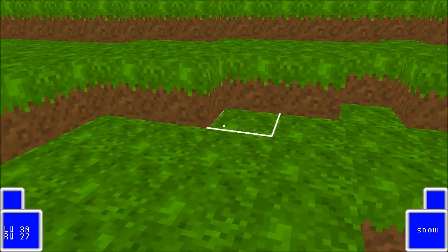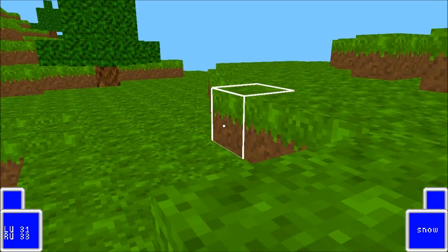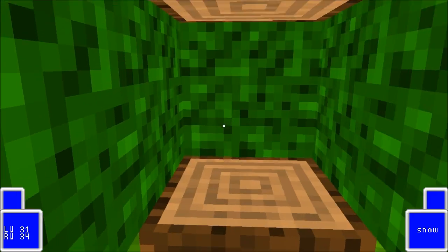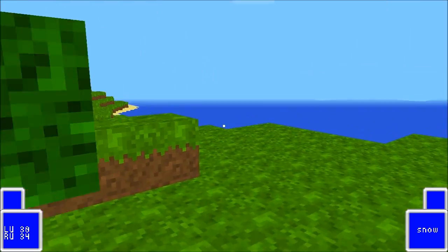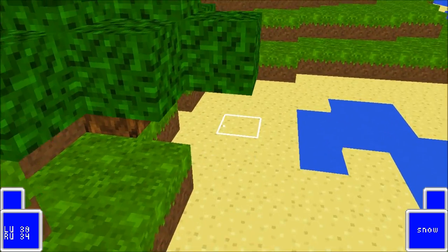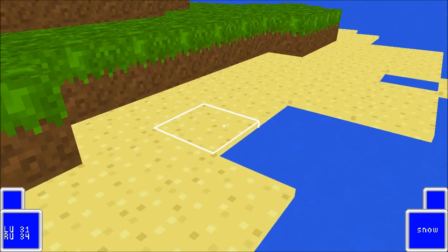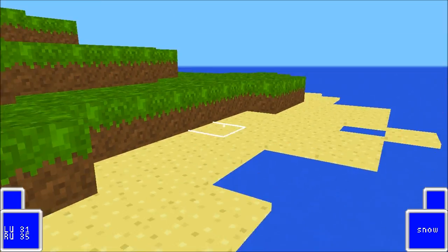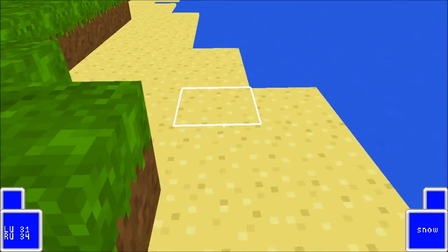I also redid a bunch of textures. The dirt now looks a bit better against the grass, kind of loops up better. The trees are redone too - we have special tree textures now, that's always nice. We also have a sand texture now. Before the texture was kind of like the water texture, and it really wasn't good. This is a bit better. Not perfect, but it's alright. It's a bit bright right now, but that's all tinted in code so it's easy to change.